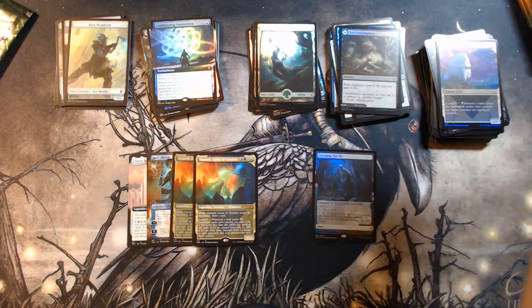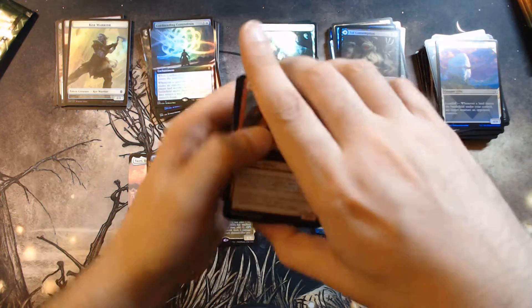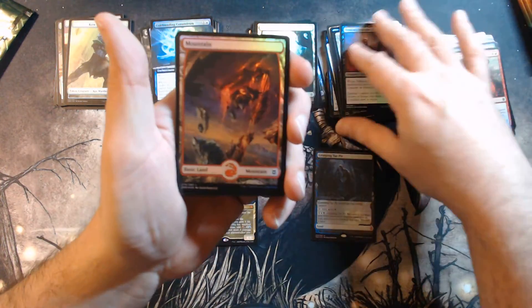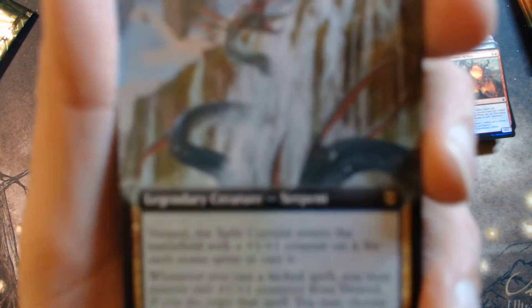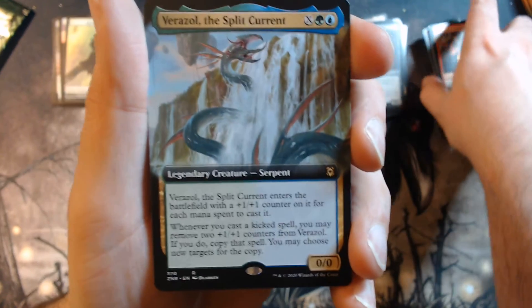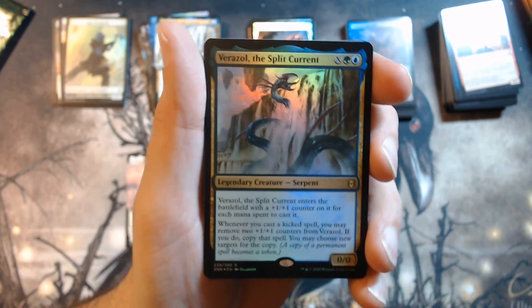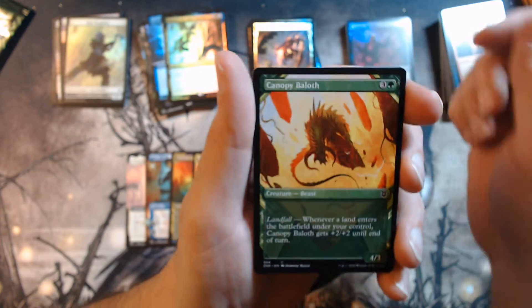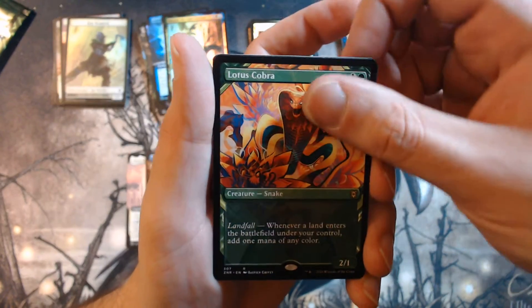Second half. Pack number two in the second half — pack number eight overall. Commons, uncommons, and the Mountain. And Verizal the Split Current — camera focus, please. I guess as these piles get bigger it gets to be more and more of a problem. So Verizal Split Current, and another Verizal Split Current. Holy — what the hell with the duplications? This is insane! Campy Ballath, Kenyan Jaboy, and Lotus Cobra. Hey, pretty solid, not gonna lie.